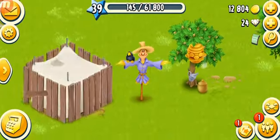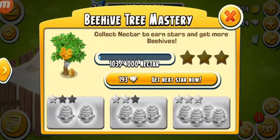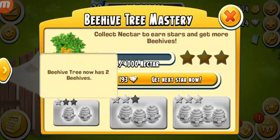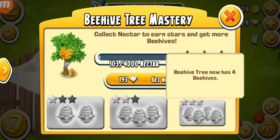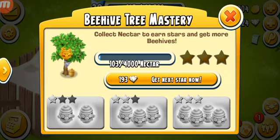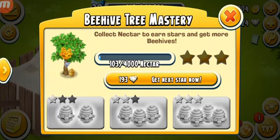We can also check the mastery of the beehive tree. One star costs 193 diamonds. When you get the first star you get two beehives; with three stars you get three beehives; and when fully mastered you will have four beehives. The cost of bees also changes — when you get the second beehive the cost of bees goes up to almost 2,000 coins each. You need to collect 4,000 nectar to get the first star, which means two beehives at 2,000 coins per honeycomb.